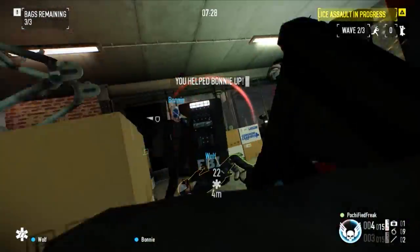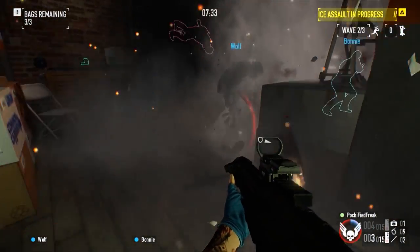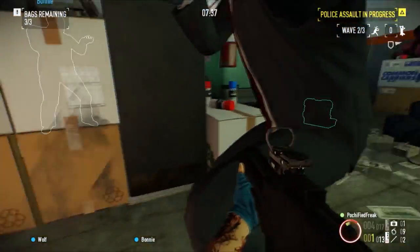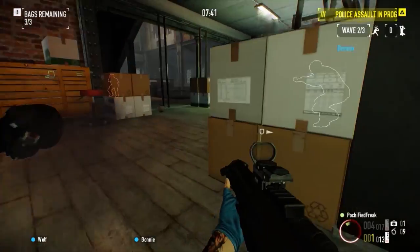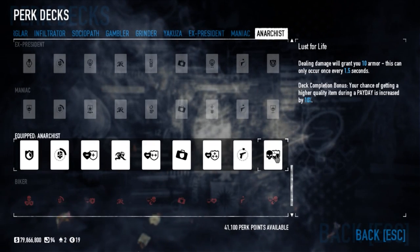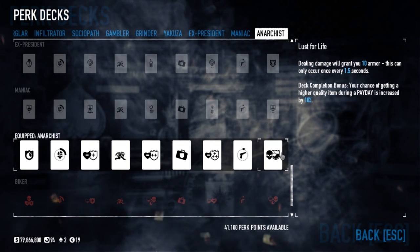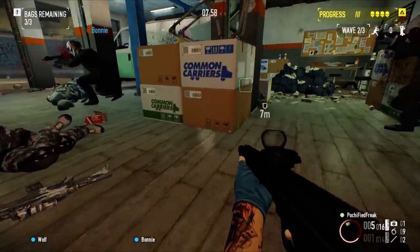If you don't have the Anarchist, you can get the Armorer, which functions almost the same way. But the Anarchist is really good for the Lust of Life — the last perk on this perk deck — which means if you deal damage, you grant armor. So you really want all the armor that you can have for this build.